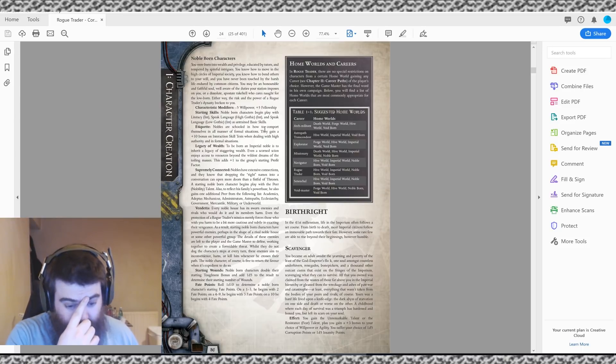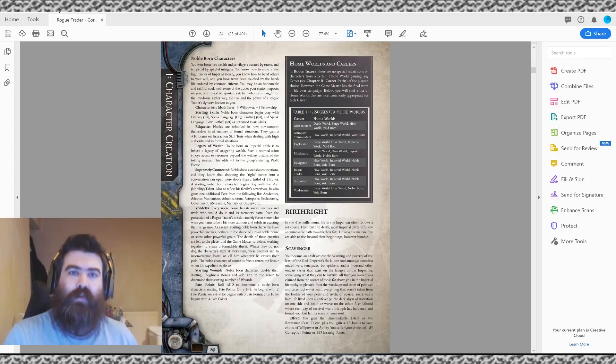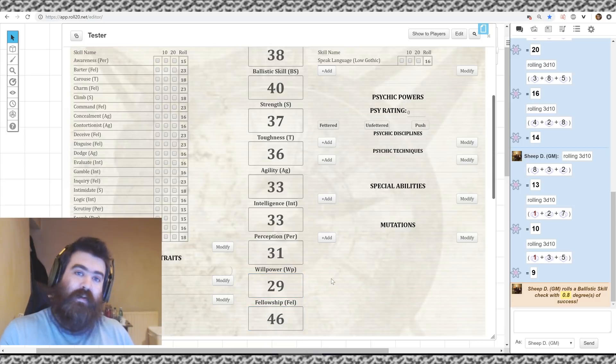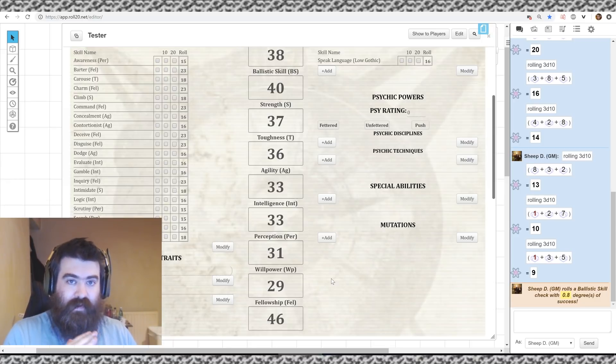As you go through the Origin Path, you'll actually see how you can work through creating a character even if you have no idea what type you want — you start to build the structure as you go. Nobleborn characters — born into wealth and privilege, educated by tutors, maybe sheltered before becoming a Rogue Trader. First: minus 5 Willpower, plus 5 Fellowship. So Willpower goes down to 29 and Fellowship up to 46. On a d100 system, that means almost 50/50 success on Fellowship rolls.